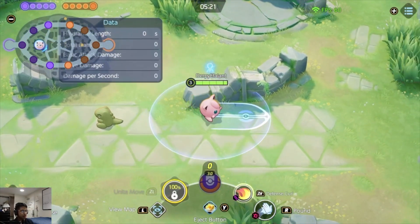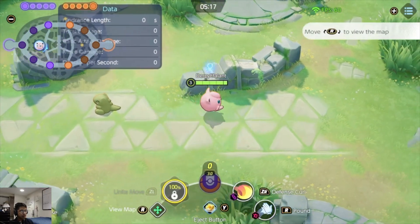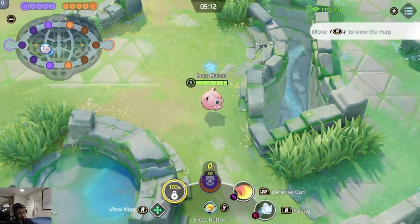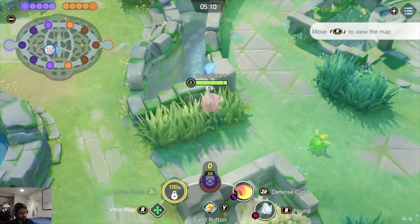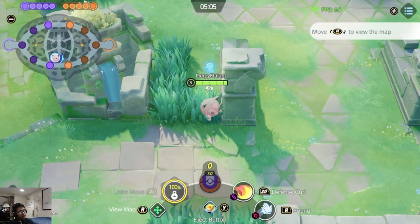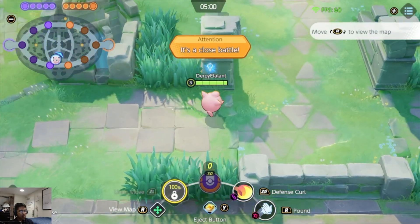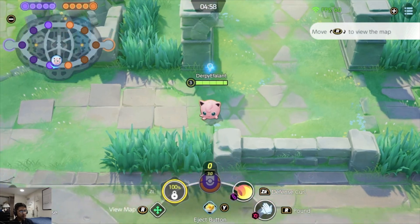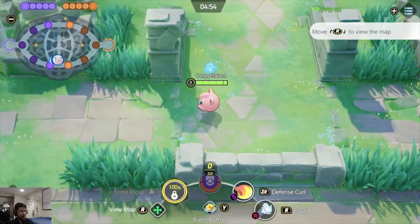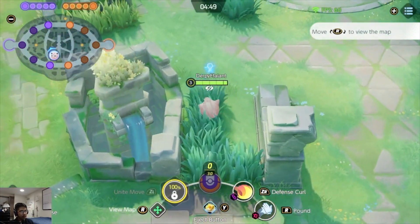This is something I also have to work on, but it's things I'd like to go for. And the reason why this is very important: looking into most of the Defense Curl, Jigglypuff is very good early, and you have the tools to create picks — you have the tools to create an advantage for your team and eventually snowball from that lead.